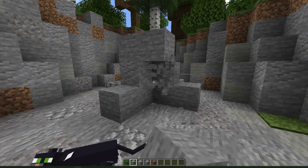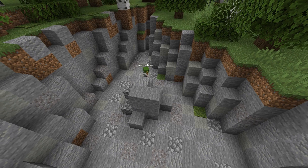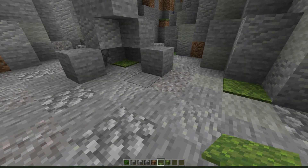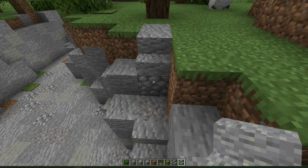I built a big rock in the middle and hollowed part of it out for the leader's den. I made sure that the top of it was flat and that there was a spot for the deputy. The caves and cliffs update came in handy for dens because the moss carpet they added is great for bedding, and to add texture I used bull moss blocks as well.